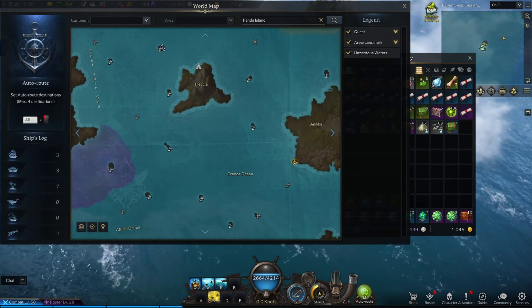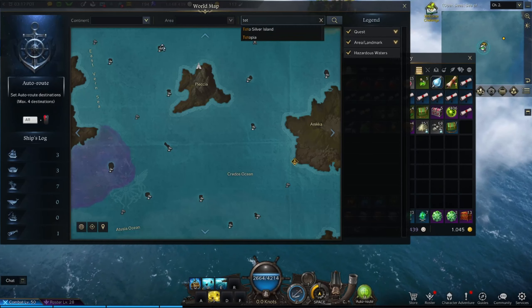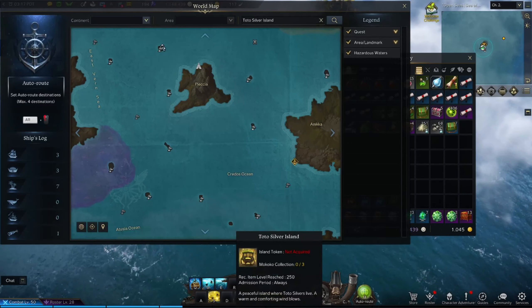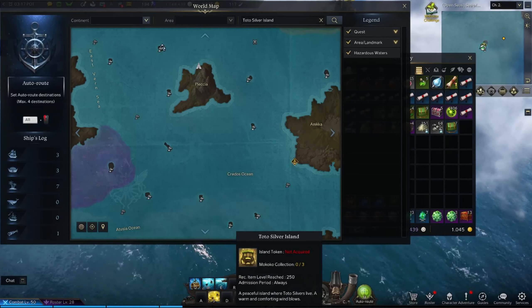After Peito, we're going to Toto Silver Island, which is right here on the map. This one was super easy — you just go talk to a few of the statues.